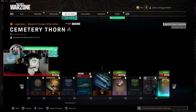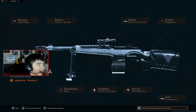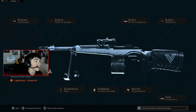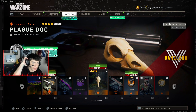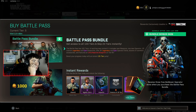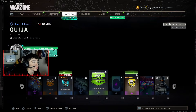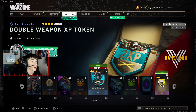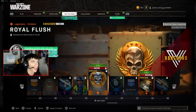The M1 Garand is also in here. We've got another sticker, another emblem — the White Obsidian, which has the Vanguard logo on the back. I'm really interested to see how these do in game. There's a brand new Vanguard weapon charm, which is pretty awesome. Then another sticker, double XP, the Behind the Scene calling card, the Royal Flush calling card.